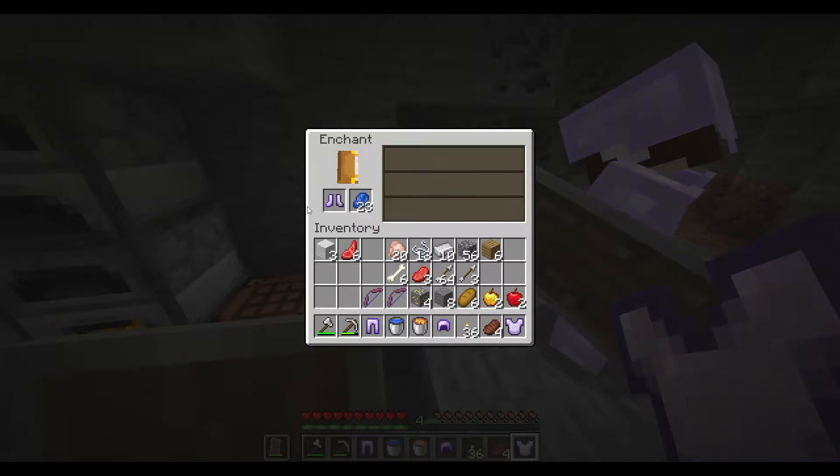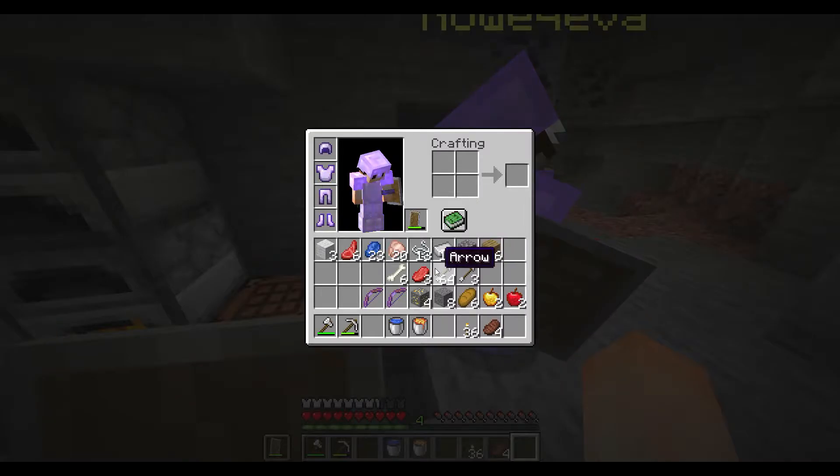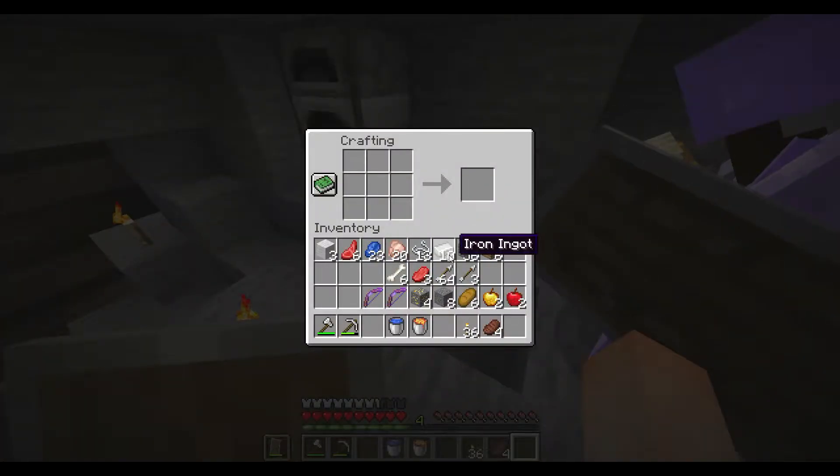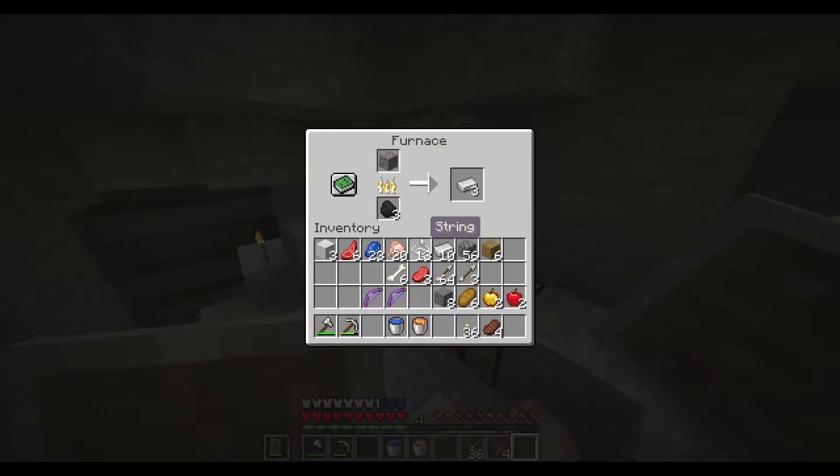We need an anvil, right? Yeah. It's three iron blocks on the top and then four ingots in an upside-down T. Okay, we need to cook up some iron then. Here's 13.